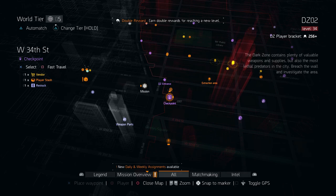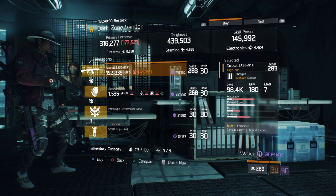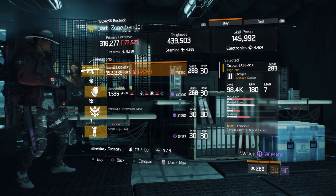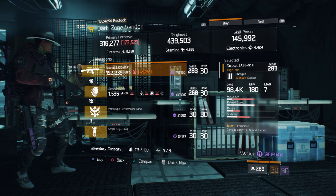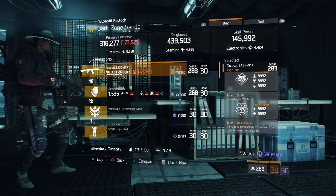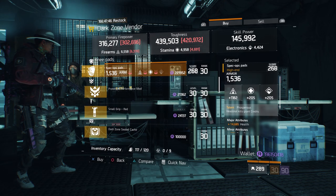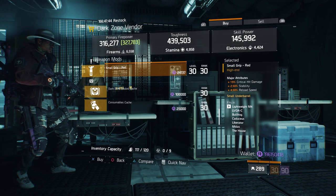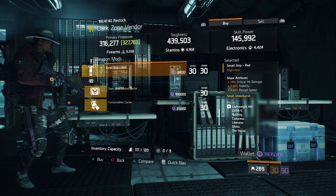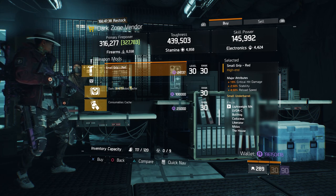For our next gear items, we're going to head over to West 34th Street checkpoint in the dark zone. Here, the dark zone vendor has a Tactical SASG 12K with a gear score of 283. It has 344.50% stagger, and the talents it has is ferocious, swift, and responsive. Also here, we have a small red grip with 19% crit hit damage, 2.50% stability, and 4.50% reload speed.